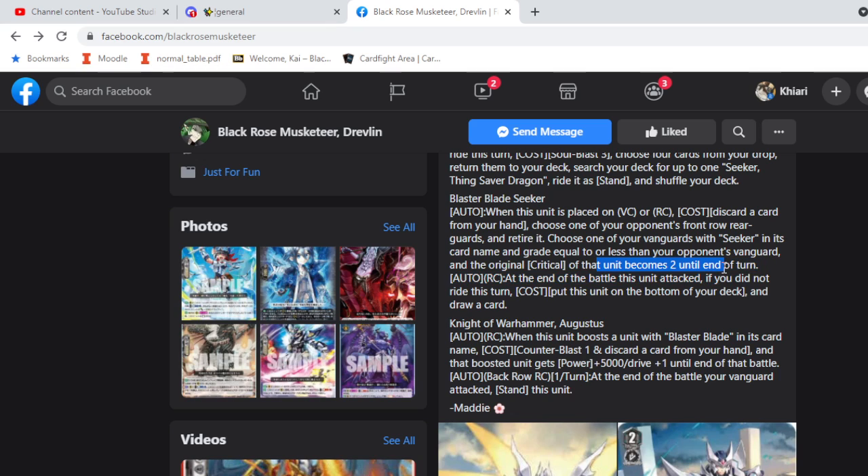At the end of the battle that this unit attacked, if you did not ride this turn, put this unit on the bottom of your deck and draw a card.